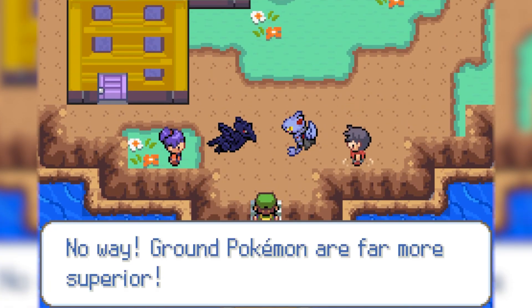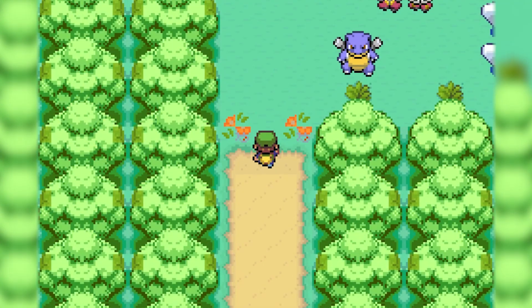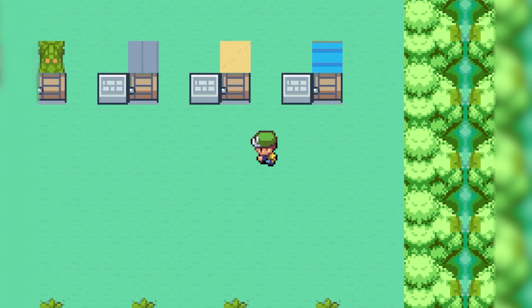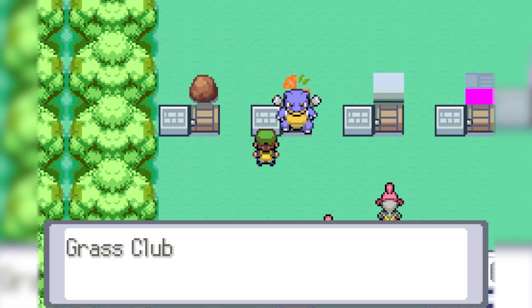One thing that has been able to help me with this is that I created a small debugging world in which I can teleport myself to different areas of the game to test things out. This is much more effective than using emulator save states, because save states capture older edits of the ROM, so when I add certain things to the game — especially setting new game flags — it previously wouldn't always work.